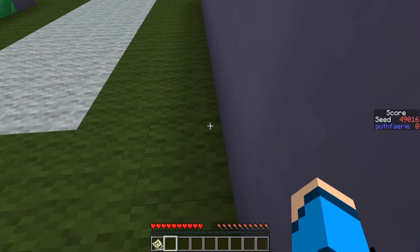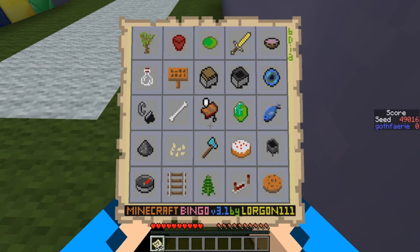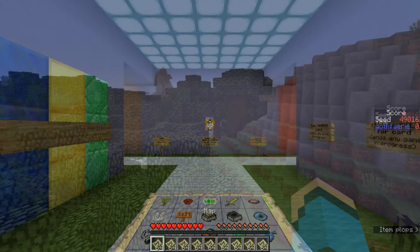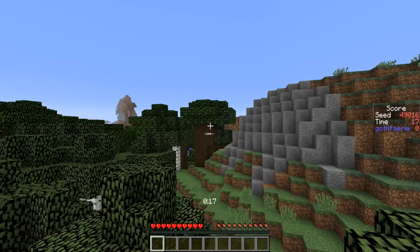The next seed to play blind for bingo this week is seed 49016 with the card pictured here. The goal is to get five items in a row, column, or diagonal as quickly as possible. This seed starts off on top of some birch trees, and we have a roofed forest next to us in this direction.